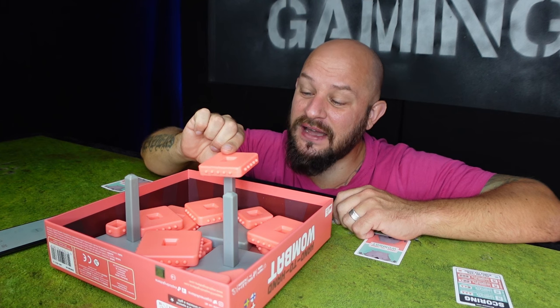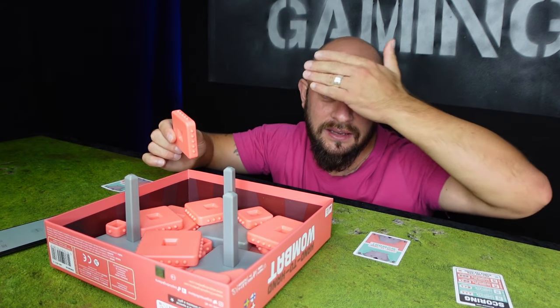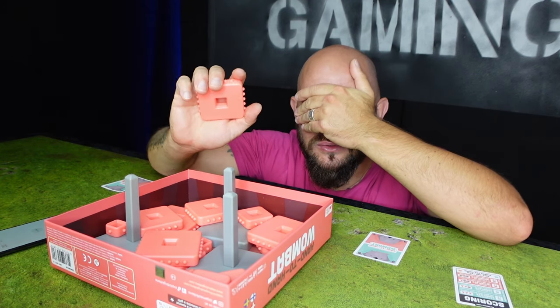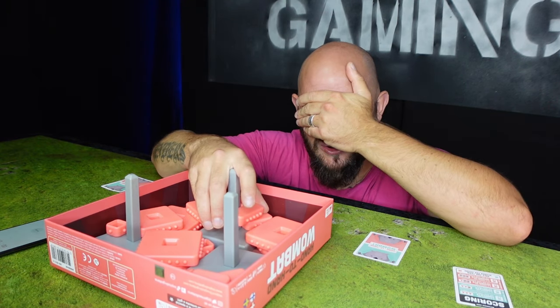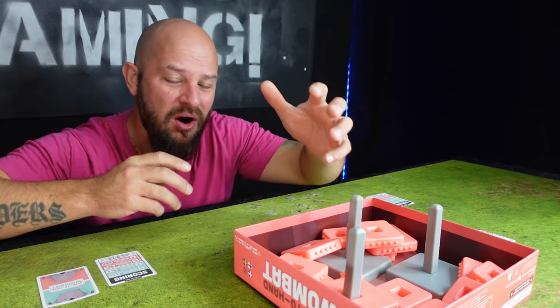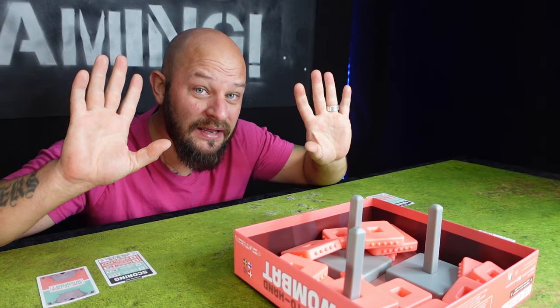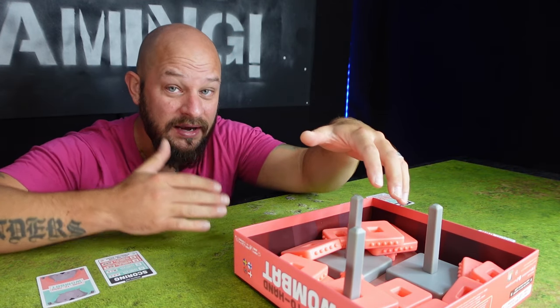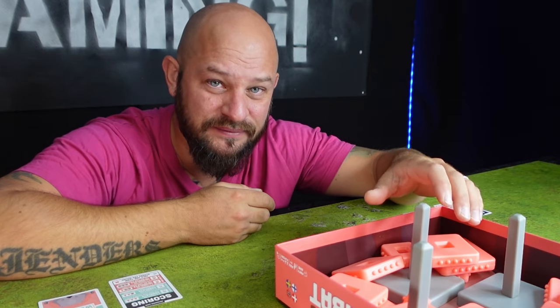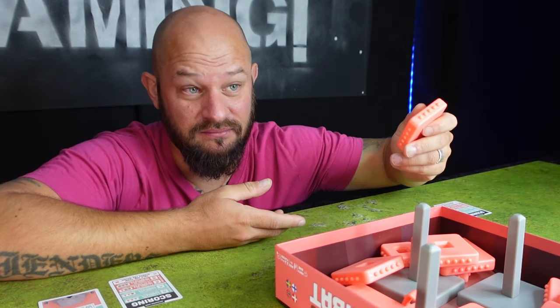When you place these pieces on the towers, you are not allowed to see — meaning you should have one hand in front of your eyes and only use one hand to place tiles. You can't open your eyes; that is cheating. You are not allowed to see what you are doing or what other players are doing, and you are not allowed to use more than one hand. You have one hand on your eyes and the other one in the box. You are allowed to communicate and give tiles to other players if you can.